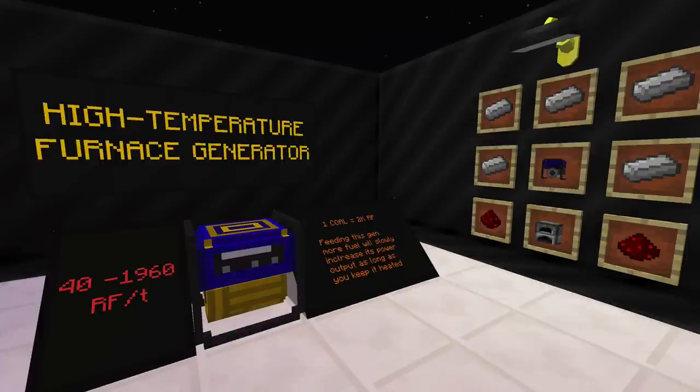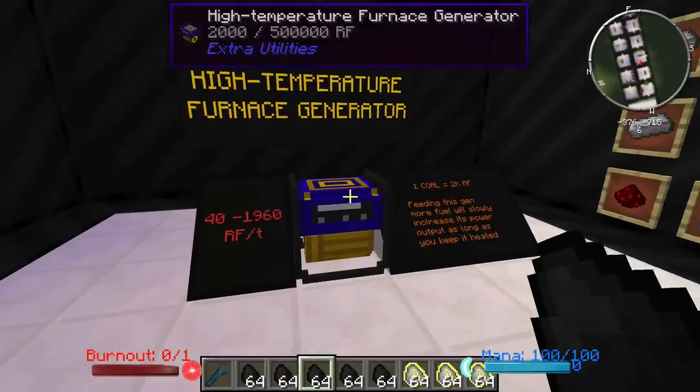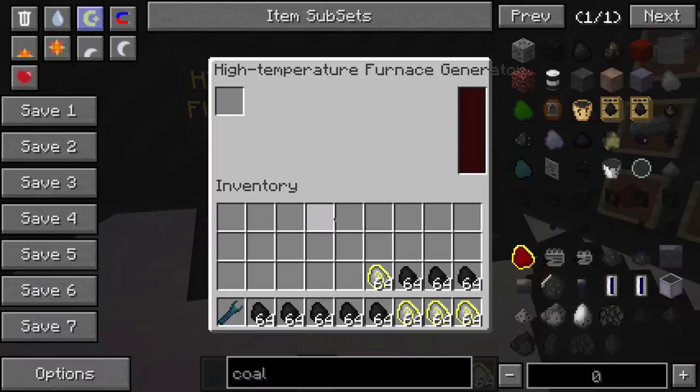The High Temperature Furnace Generator is much like its predecessor, the Furnace Generator, which is included in the crafting pattern. Except that the more fuel you have in there, the more RF you will produce — anywhere from 40 to 1,960 Redstone Flux per tick. One coal will start by producing 2,000 Redstone Flux, but feeding this generator fuel will slowly increase its power output if you keep it heated up. It almost acts like an induction furnace from IC2.